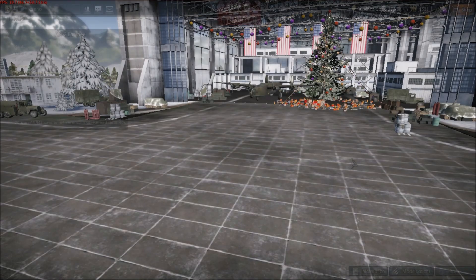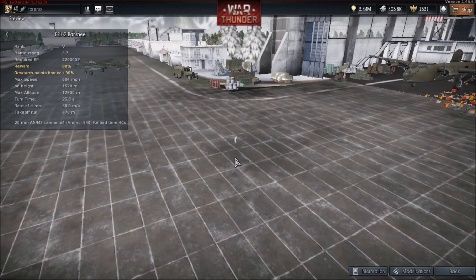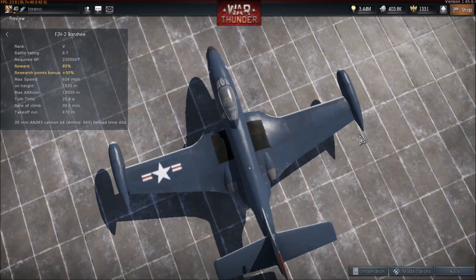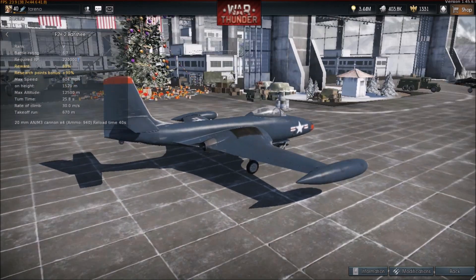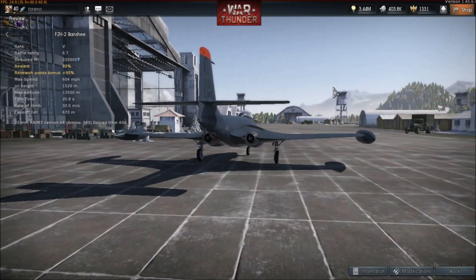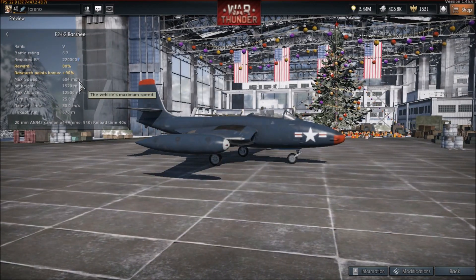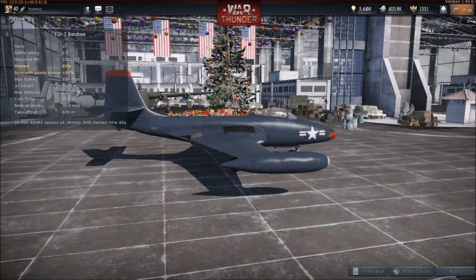The first one is the Americans — the F2H2 Banshee. There it is. It's a naval jet, it's got these external fuel tanks; I think for a jet it's suitable in real life, I don't know if that would be like that in game. Twin engines, four 20mm cannons. Now the stat card, which is quite unreliable but it's the only thing I have to go on at the moment: 600mph max speed at 15,000m, 12,500m max altitude, turn time of 25–26 seconds, and a rate of climb of 30 meters per second.